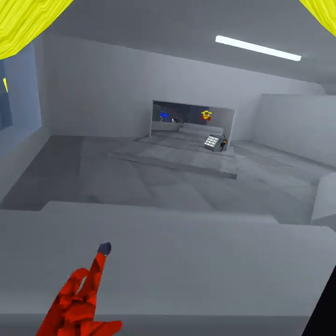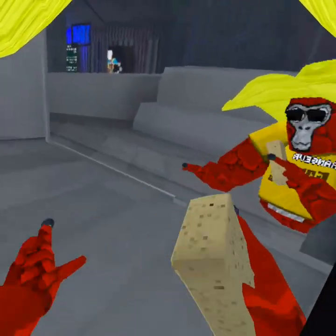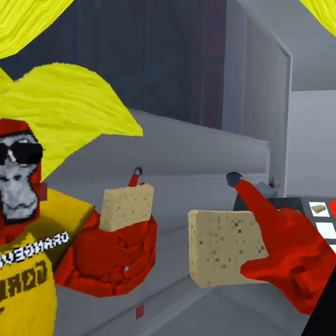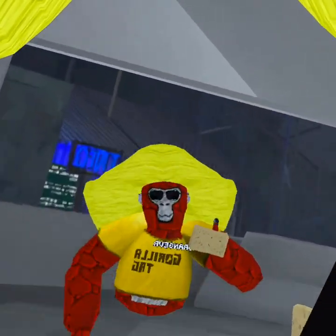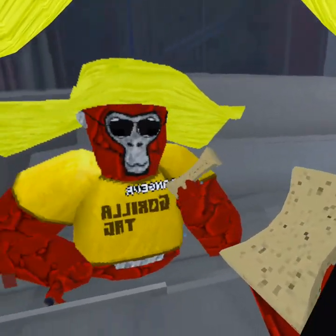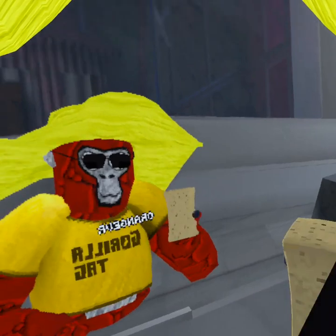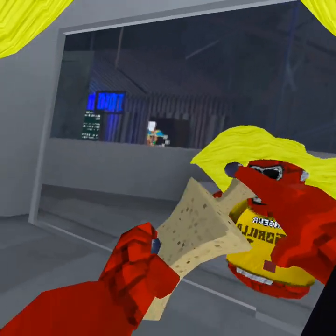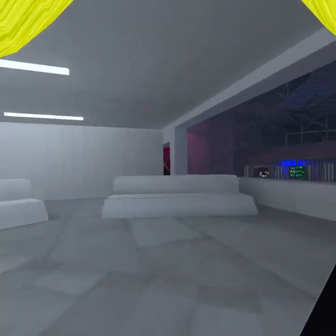You know the sponge - how whenever you squeeze it, it spits out some water? So the sunscreen bottle will kind of be like that. Instead of it being like this, it'll be a sunscreen bottle, and whenever you squeeze it, some sunscreen would come out of the top.